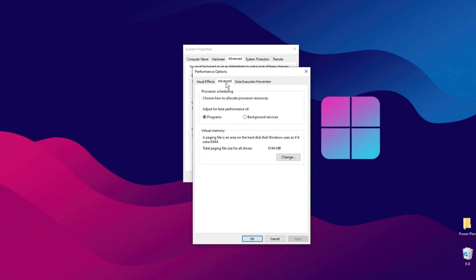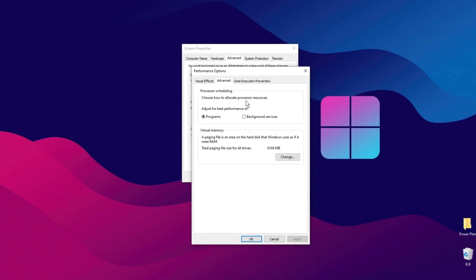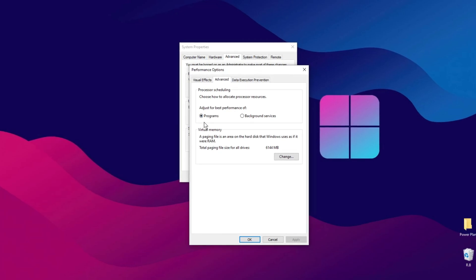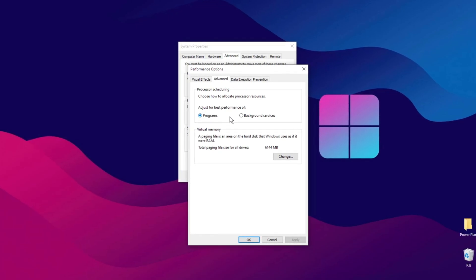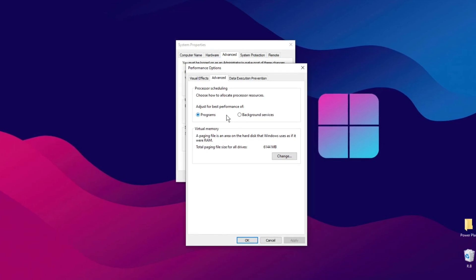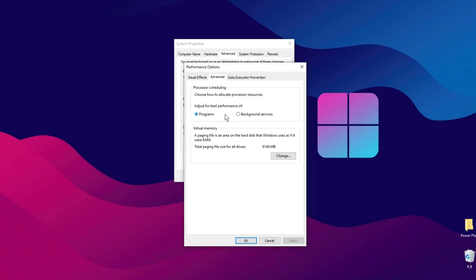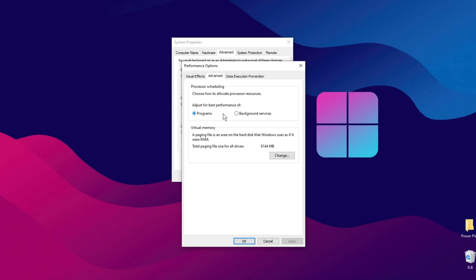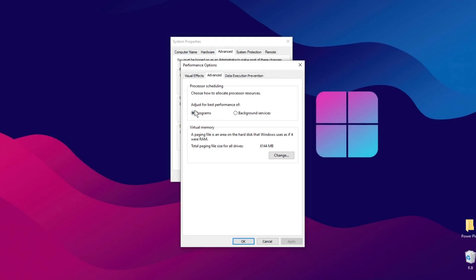Next, click on Advanced. In this section, you can control how your processor's resources are allocated. Make sure it's set to Best Performance of Programs. If it's set to Background Services, it won't be ideal for gaming or streaming, as it prioritizes background processes instead of active programs. For instance, if you had Fortnite open, the system would focus its resources on optimizing the game's performance over other background tasks.